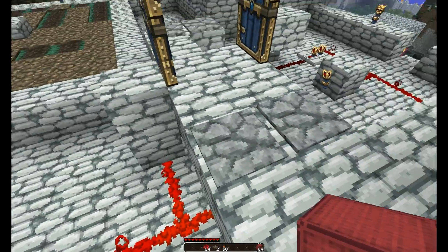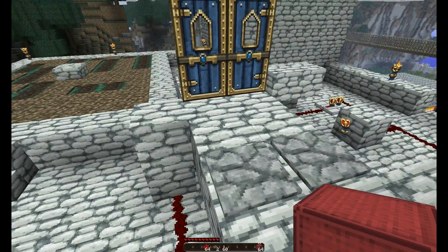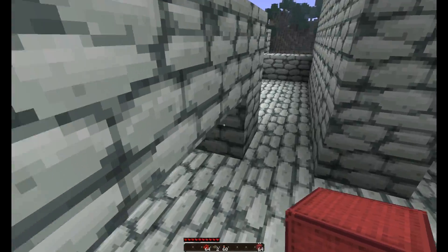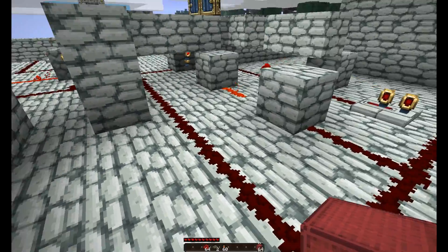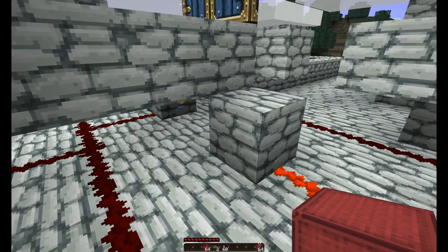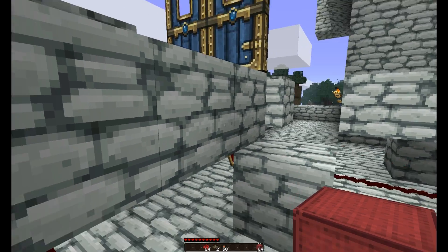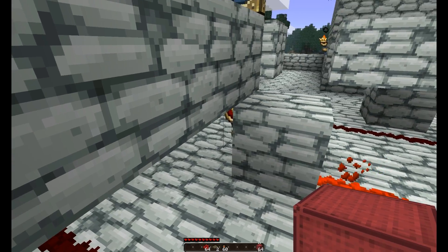The other important things you would need to know to understand why this works: first is the fact that pressure plates activate things one block below them. So this redstone wire that I have running underneath of them gets powered when I step on these plates — if you didn't know that you'd wonder why the circuit works, because it wouldn't make any sense. The other thing important to know is that redstone torches do the opposite of pressure plates: they can power something one block above them, and that's why these redstone torches underneath of the doors are able to activate the doors.